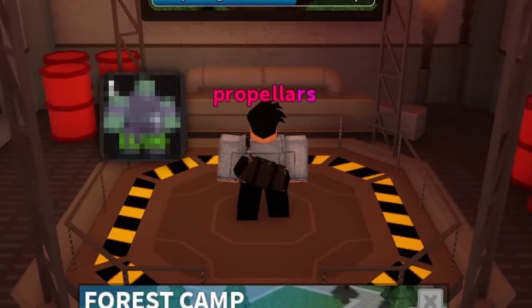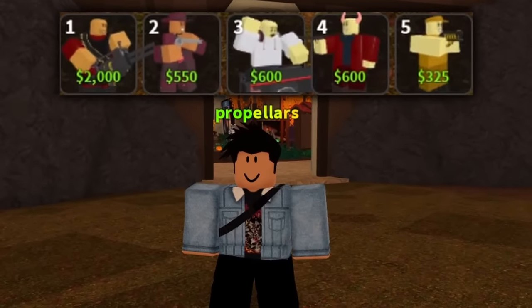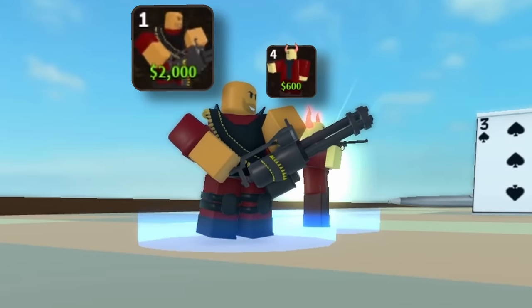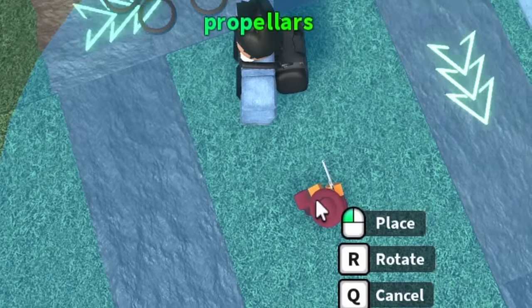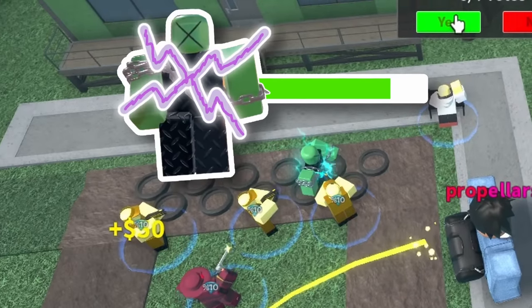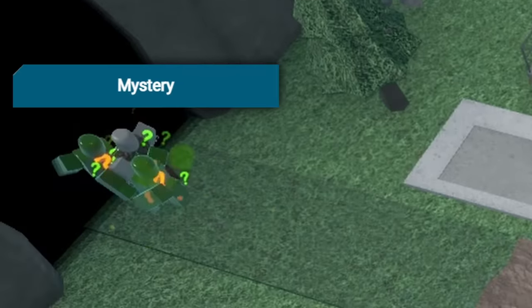But even good loadouts can be upgraded in TDS by using the very best of the available towers. For example, this team is fairly good on its own — Cowboy can generate money, and Minigunner and Crookboss are solid DPS options, supported by the last two towers. Putting it to test on Fallen, at first things went well. Cowboy does okay and earns plenty of money, and Electro Shocker's support lets me kill the early bosses. Trouble started around Wave 15 with the Mystery Zombies.